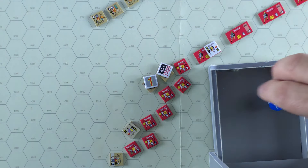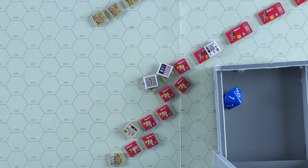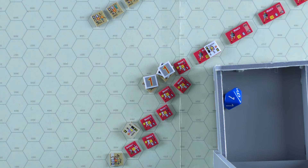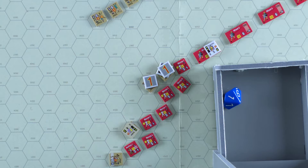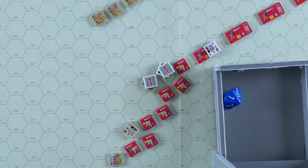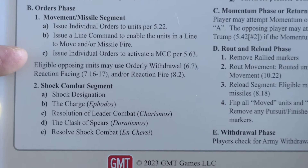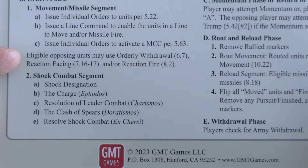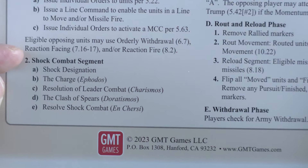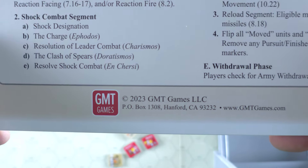Now this guy gets to attack — he throws his javelins and gets a one, which results in another cohesion loss. Grabos is now finished. We don't actually have any shock combat next in the sequence. Looking at our sequence of play for Grabos: eligible opposing units may use orderly withdrawal, reaction facing, and reaction fire — which we did. Then we go to shock combat, but we don't have any.